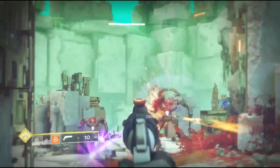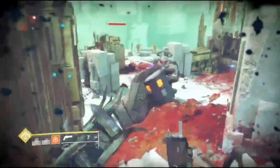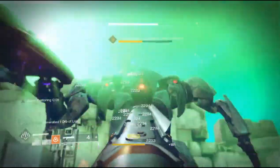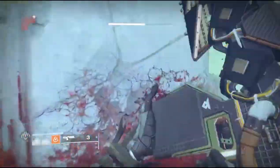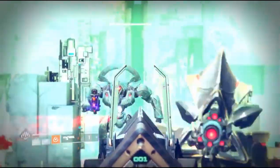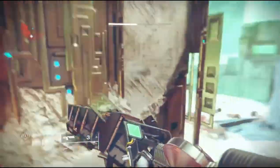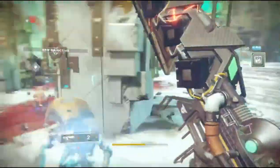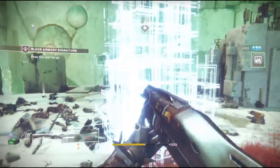The next step is an actual mission where you get your first look into the forge itself. This is a 630 light mission, so if you're at a lower light level you might need to group up, because if you go in by yourself it does pull you in solo. You go in, activate three little spires, which spawns a saboteur minotaur that you need to kill, and after that the mission is completed.